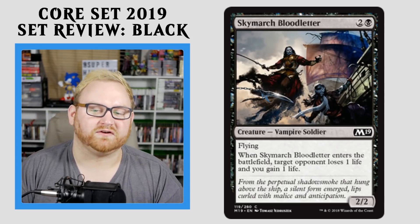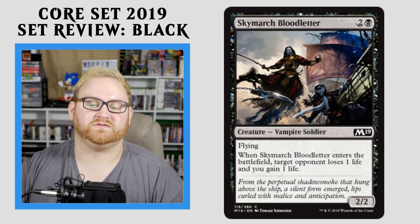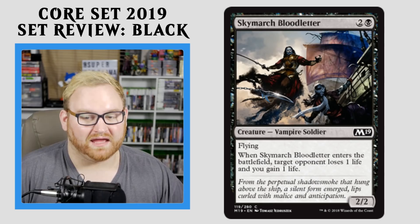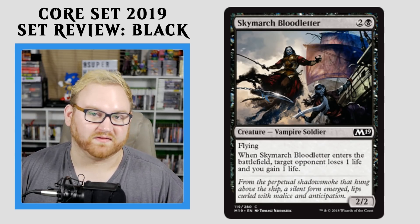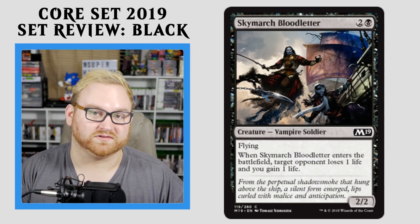Moving on here, we have Skymarch Bloodletter — a decent classic card for Draft and Sealed. 3-mana 2/2 Flyer. When it enters the battlefield, target opponent loses 1 life and you gain 1 life. I'll take this all day long. Basically a 1-point life swing on both sides, and a 2/2 flyer forever. I think this card is great for Draft and Sealed. Not gonna see any kind of standard play, but this is definitely just a Draft and Sealed all-star.